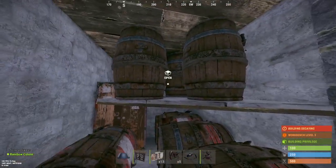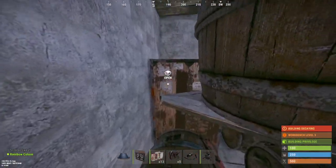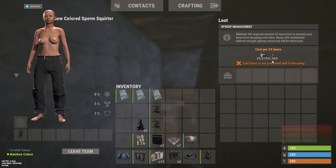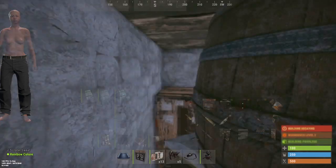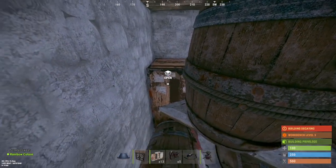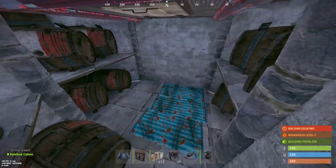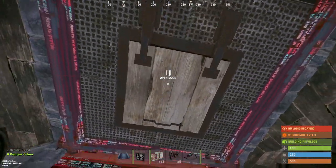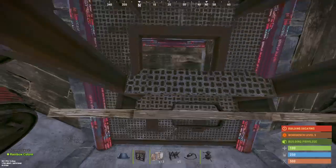Going here we now have our Tool Cupboard with another seven barrels. The upkeep cost is currently 9,273 stone and 1,369 metal frags — that's just for garage doors and cheap metal doors. We have not upgraded the core to high wall, which you would probably want to do so you don't get blown in.